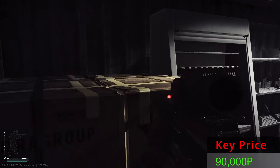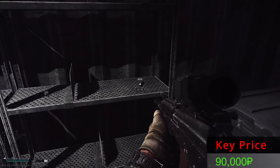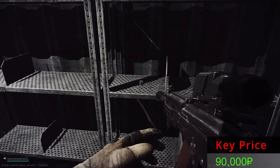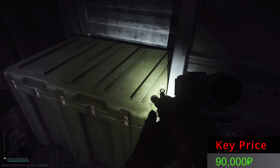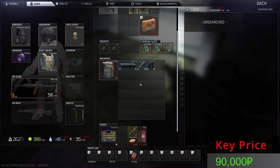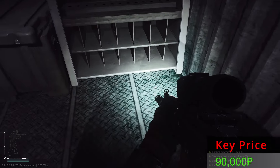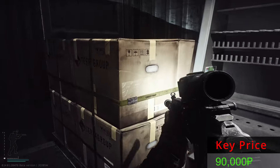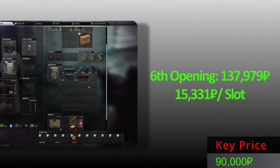The sixth Killa stash — let's see what we have this time. We have a suppressor, we have a Key QD, and a barrel as well. So this seems to be all from the sixth opening. Not bad, not bad at all actually.